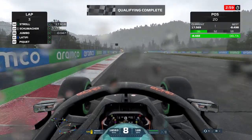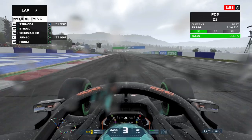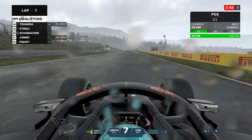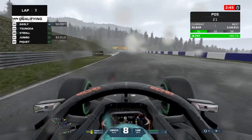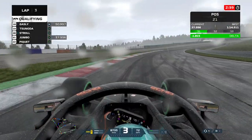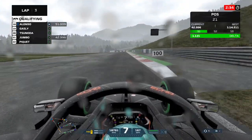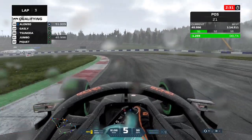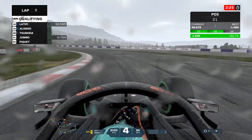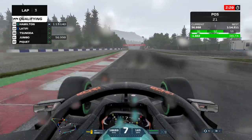The track is constantly improving and we should get the biggest benefit from that because we're one of the last cars to cross the line. Whether that means we can get into Q2 is a different story. We are currently doing pretty well — up seven and a half tenths going into turn four. Try not to touch the kerbs as you'll get spun around like a merry-go-round. Verstappen has just done a 1:11, and we are already one and a half seconds faster on the inters. Being on the intermediates is definitely quicker.